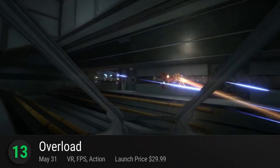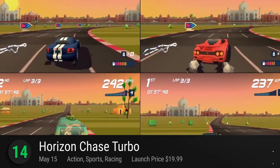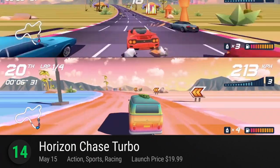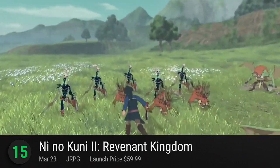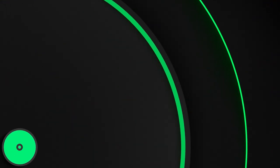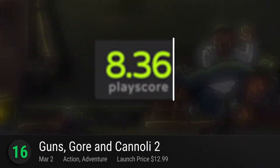Number 13: Overload — dive into what passes as a modern VR revival of the 90s FPS Descent, capturing the high-octane shooting environment in virtual reality. It has a playscore of 8.40. Number 14: Horizon Chase Turbo — another arcade racing game inspired by the simplistic 90s. Drift your way through a myriad of racetracks and outrun your opponents with your mad driving skills. Call a friend and enjoy its split-screen support. It has a playscore of 8.37. Number 15: Ni No Kuni 2 Revenant Kingdom — a sequel to Level 5's Ghibli-inspired role-playing game. Play the role of King Evan and embark on a life-changing journey towards true leadership and self-discovery. Set in a gorgeously detailed world, it has a playscore of 8.37. Number 16: Guns, Gore and Cannoli 2 — become a true gangster in this run-and-gun platformer reboot and take on the entire world with your trusty gun. Delivering on the promises of its name, it's one crazy side-scroller with a playscore of 8.36.